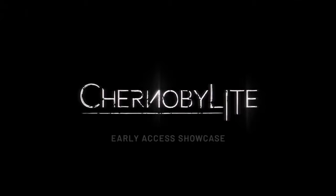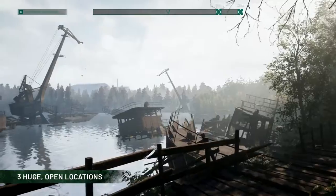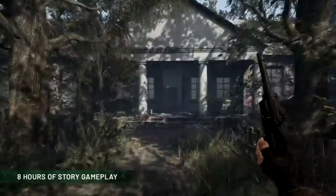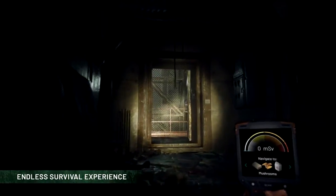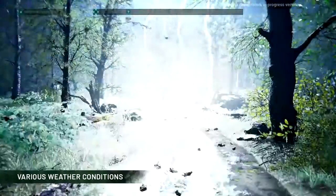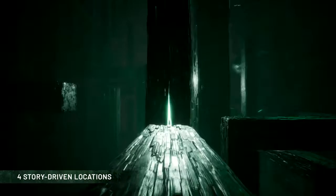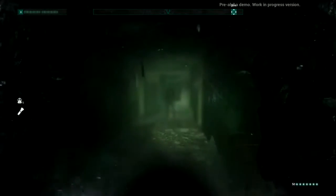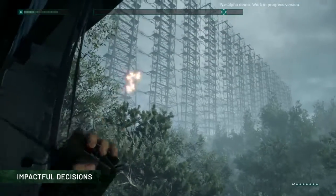What will you find in Chernobylite at the Early Access launch? A huge game world with access to the first three open and dynamically changing areas of the Chernobyl Exclusion Zone. At least eight hours of story investigation within the endless survival experience. Dynamically changing environments, including additional locations, giving a huge value for the plot. Sign up for nine story missions filled with plot twists, choices and their consequences.